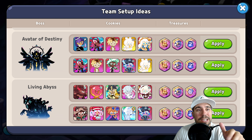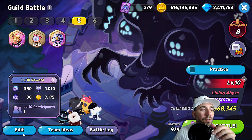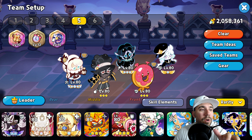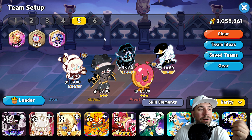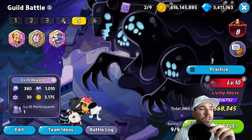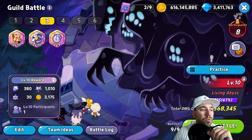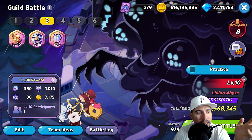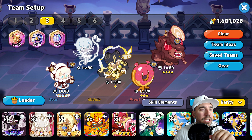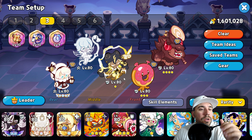We're going to do something a little bit different and try this team right here. If you're looking for another team, the previous one was a great option — that was pretty standard for Living Abyss. We'll go to our dragon team, into team ideas, and apply this one. We do get nice access to each of these treasures in terms of the gear.